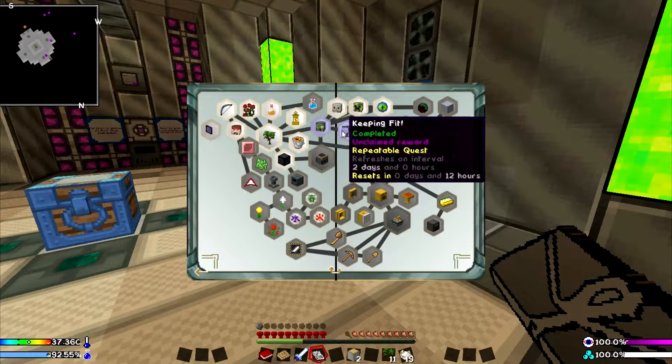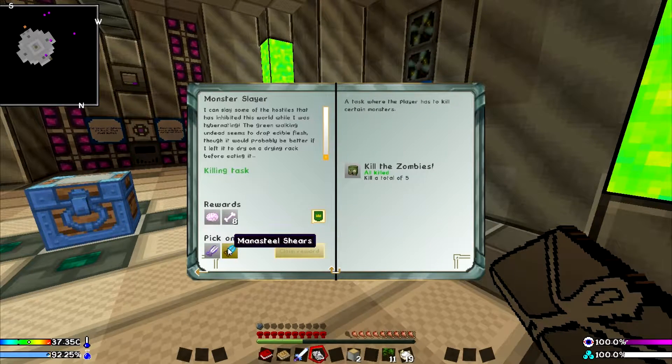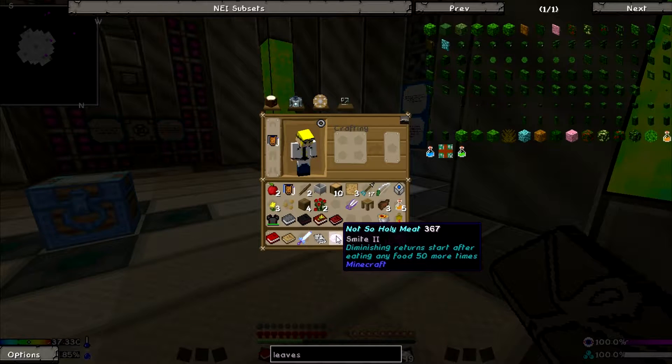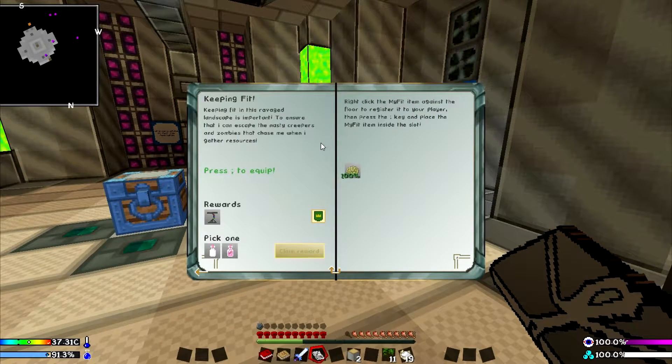We completed Monster Slayer and Keeping Fit. So the choices are Not So Holy Meat or Pimp Cane. No, you get both of them. Pick one: shears or mana steel shears. I'm going to pick shears. I'll grab the other one. They have Unbreaking 3. Not So Holy Meat has Smite 2, and Pimp Cane has Knockback 2 and Fire Aspect 2 — they are bones that have knockback and fire. And for Keeping Fit, your choices are sake or mead. I'll grab the sake.